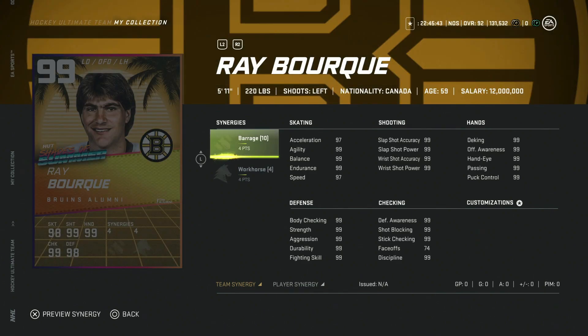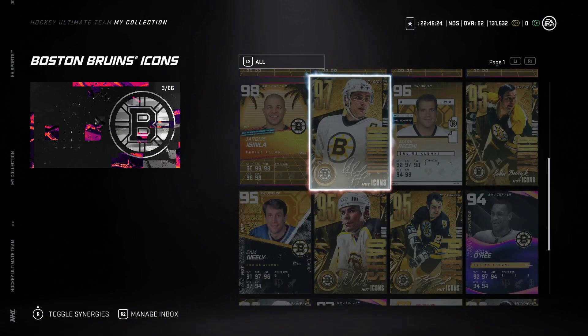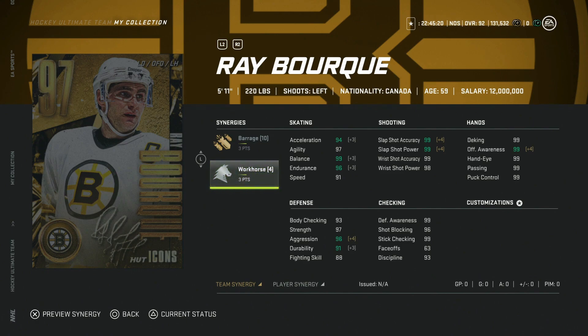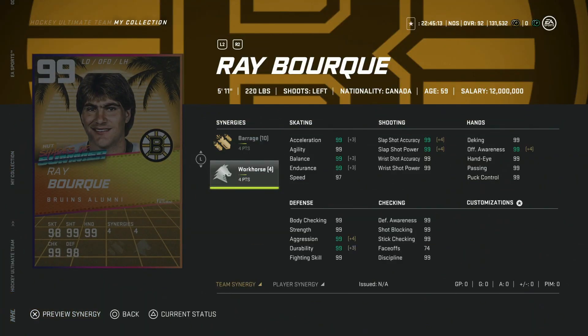Lastly, we've got the 99 Ray Bourque with Barrage and Workhorse — 99 everything across the board defenseman. He's only 5'11, but I liked Ray Bourque's card throughout this year; I thought it was one of the better Master Icons. The key test is what his gold card looks like compared to this — his speed is capped at 94 and acceleration is 98 at the lower tier, while the 99 card can get 99 speed. That's enough of a jump to justify the upgrade, especially since he's only 5'11 — you really want max speed with a smaller defenseman. Similar build to Kale Makar, and bigger is always better defensively, but he's still going to be a very good defenseman regardless.